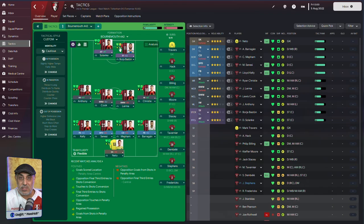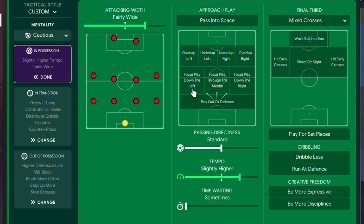This is a 4-4-2 I've been using since FM19. The only difference is the two roles in front - in some cases I use a pressing forward and a DLF on attack, in some cases a pressing forward on support and an advanced forward. It all depends on the players in hand, but generally this setup is always the same. As far as team instructions are concerned, there's a slightly higher tempo and fairly wide, so I'm expecting longer passing, mixed passing generally, and there might be times when I hit the early cross.